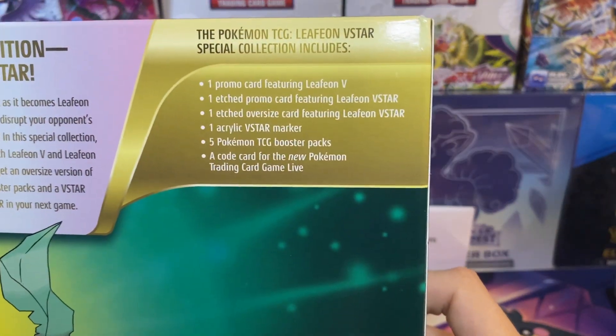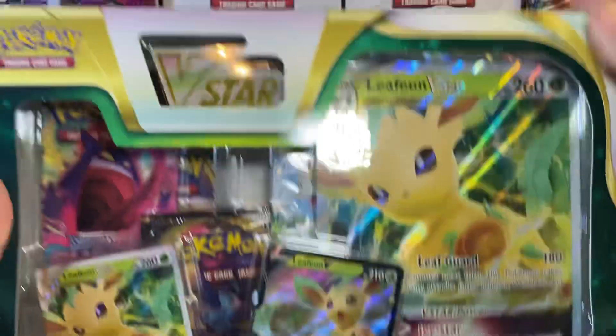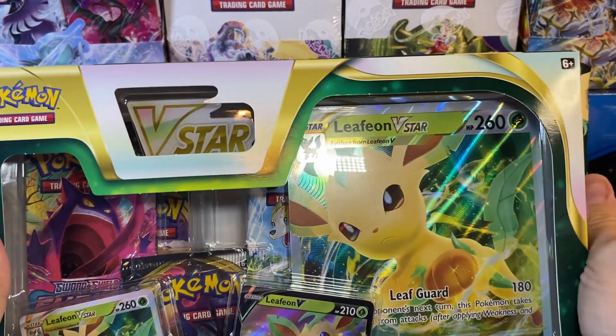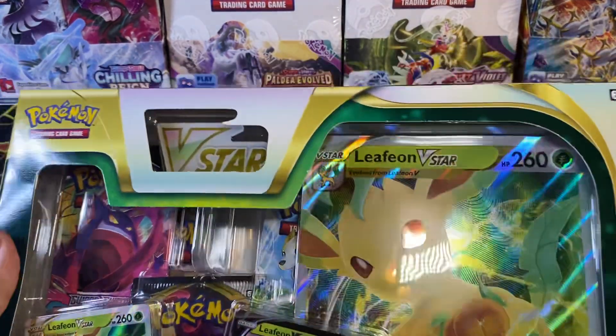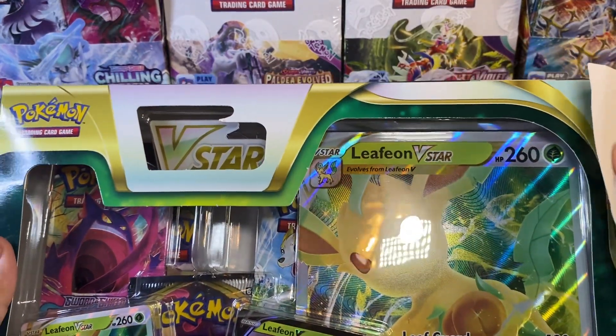There's everything that comes in it: five booster packs, along with two promos and a giant Leafeon V-Star promo card. I love the giant cards — I love promo cards in general. It also comes with a V-Star marker.